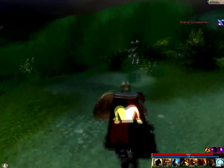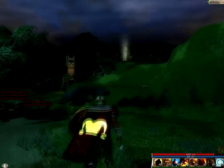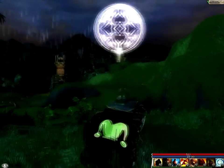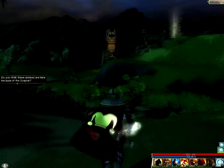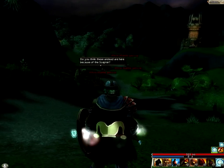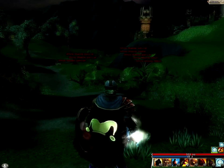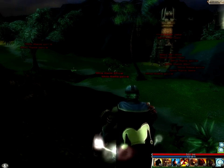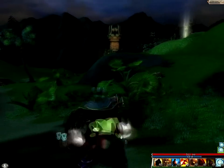They're Mesmers using Shatter Enchantments - that means I don't have Mending anymore. You see that light up there? That light is the Temple of the Unseen. Didn't mean to swing the camera around, but I just needed to be sure the enemies weren't there. Oh, they're speaking again. 'Do you think these undead are here because of the Scepter?' 'I would say so, since last time that's what they were looking for.' They are having a conversation. How am I going to get past all of those? Look at them all. There's even a boss there as well.